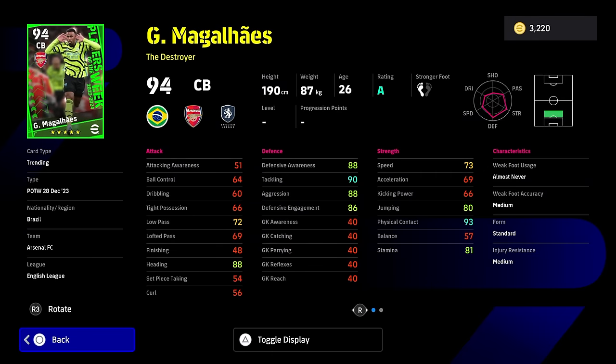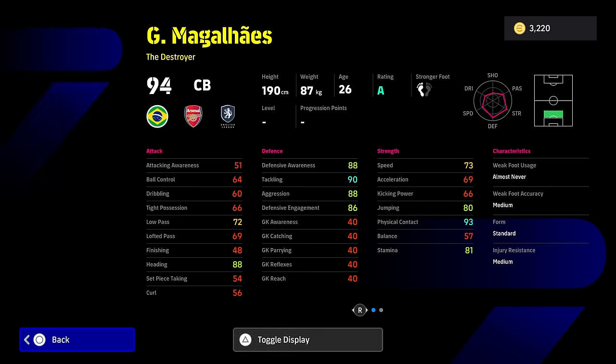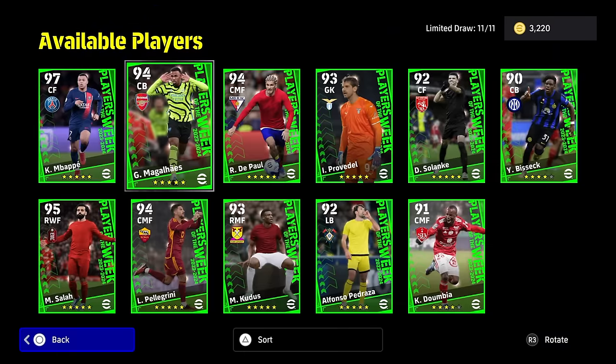Gabriel as a center back — very strong. You're going to have aggression and defensive awareness both at 90, tackling at 92 with the manager boost, defensive engagement at 88, speed at 75, acceleration over 70 but doesn't hit 75, and physical contact 95. He's a beast. Heading at 90 as well with the boost. Pretty solid card. He doesn't have blocker though — man marking, interception, area superiority, but doesn't have acrobatic clearance or blocker. If you're an Arsenal fan, you definitely would want to spin for him. He is a solid card, though there have been better versions of him before.